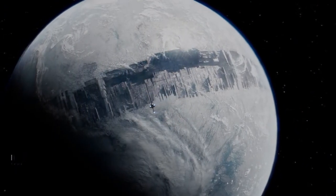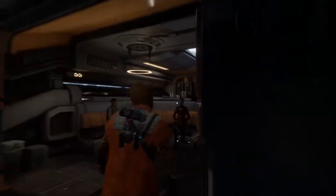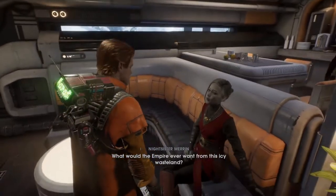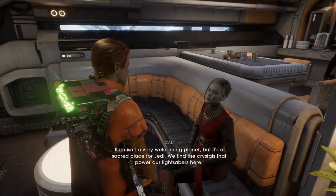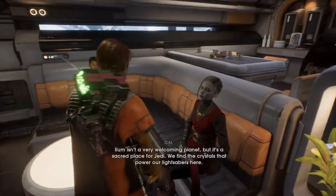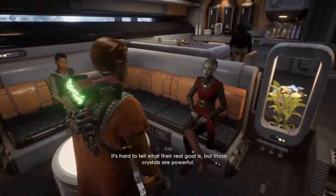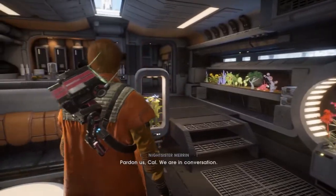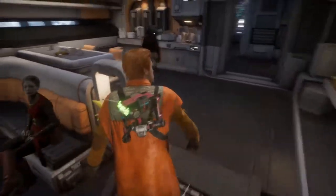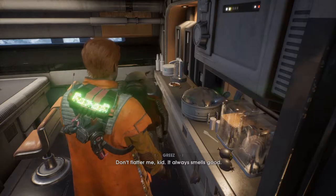I didn't realize it had been carved out like that — I didn't see that last time we were here. So Ilum — planet of ice and knowledge. What would the Empire ever want from this icy wasteland? Ilum isn't a very welcoming planet, but it's a sacred place for Jedi. Can you find the crystals that power our lightsabers here? They are mining this planet to desecrate Jedi culture? Those crystals are powerful — collecting them to make super weapons! We are in conversation. Smells good, Greez. Don't flatter me kid — it always smells good.